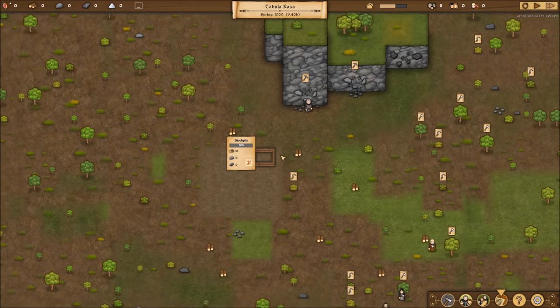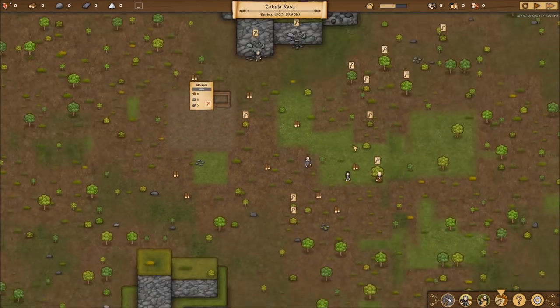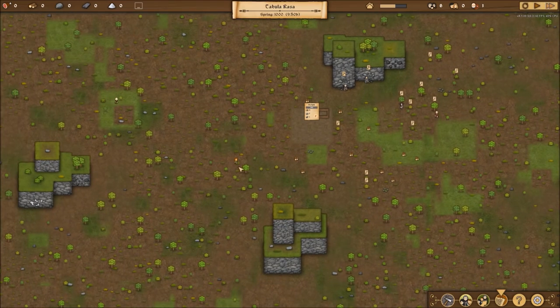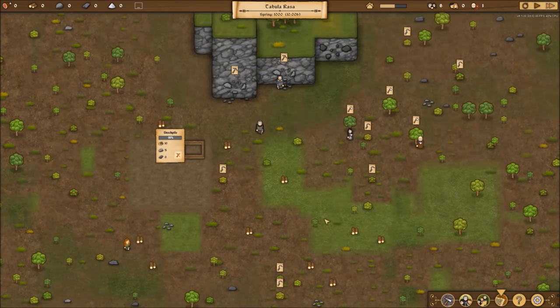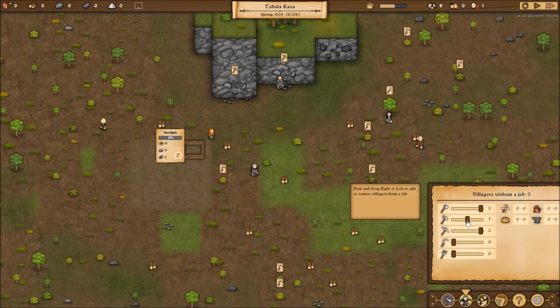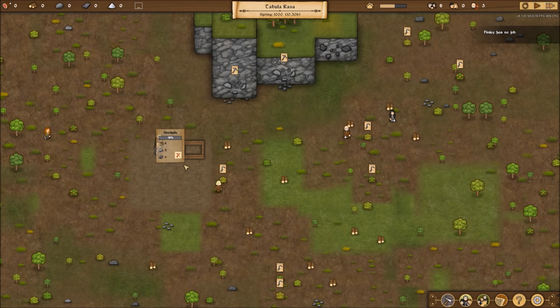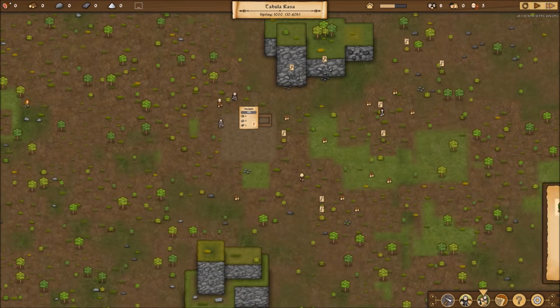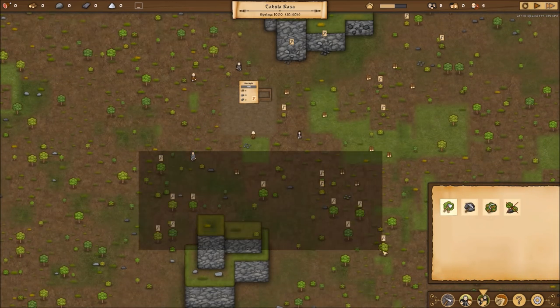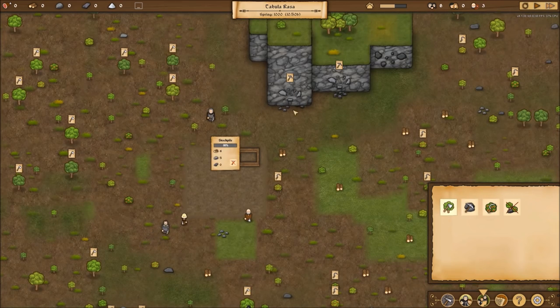Whoever my builders are should come over here and start building this stockpile — we need ten wood and five stone to get it started. We're going to assign two choppers and two miners. The help says make sure you have two builders to begin with, but I disagree — I want more miners. Stones are very important early on, especially when you're getting your well going, and it seems to take a lot longer.